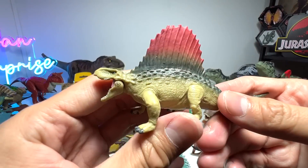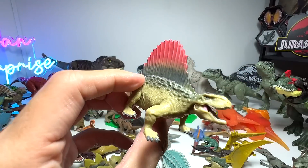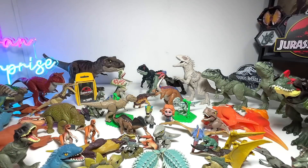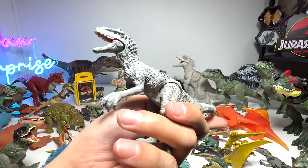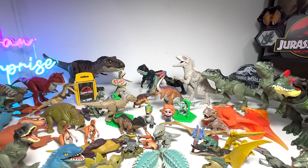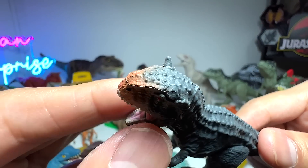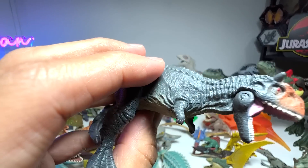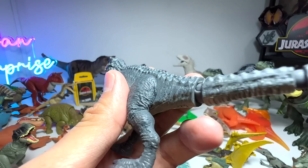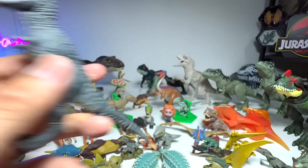Dimorphodon is definitely the one from Jurassic World Dominion — it is so nicely crafted, beautiful. They are basically the guardians of the Amber Cave. Indominus Rex from the previous series, not the latest Jurassic World Dominion series. The Carnotaurus is definitely the latest one — you can see it even has that broken horn, which is awesome. This Carnotaurus was found at the Malta Black Market Dinosaur Market.